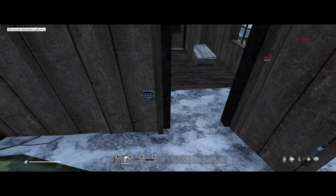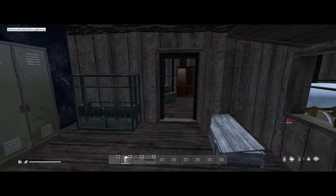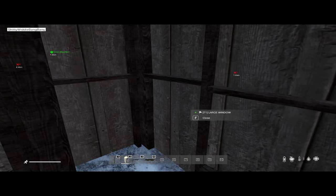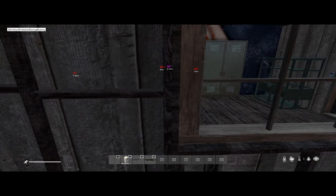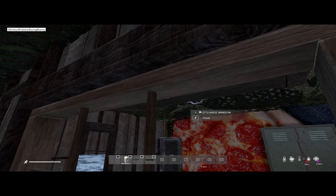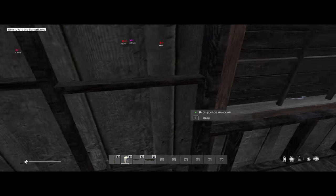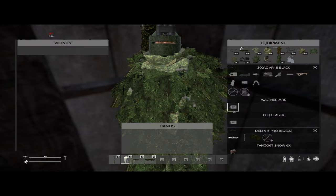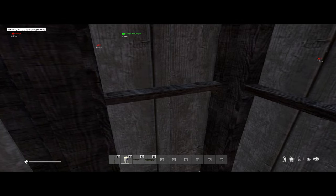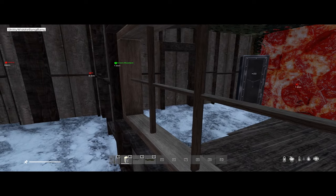Normally this door here, to actually enter the base, will not have a code lock on it. The person defending this area will have a code lock on them. This door will be wide open so they can walk right through. And the reason being, once they come into this room, the defender will put a code lock on this door with a code and close the door from the inside, trapping whoever is in.